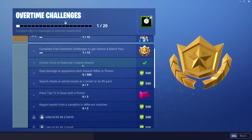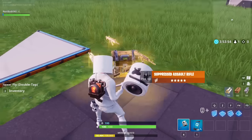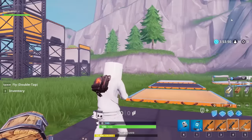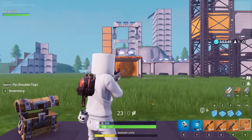So the first new challenge is to collect coins on a featured creative island — I'll show that one in a little bit. The next one is to deal damage to opponents with assault rifles or pistols. In order to do damage with assault rifles or pistols, you need to find some of these — the assault rifles or pistols. Assault rifles would be easier. You gotta do 500 damage or get 5 kills with an assault rifle or a pistol.